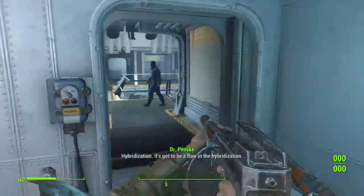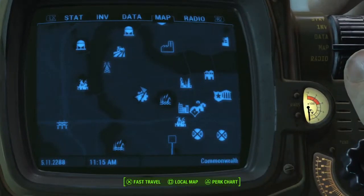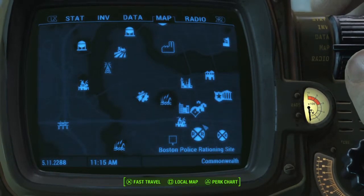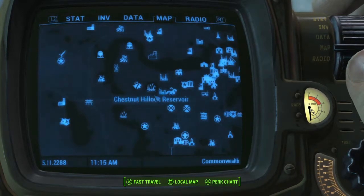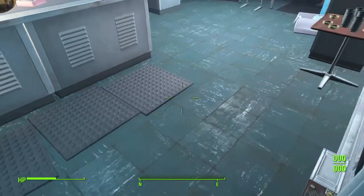Before coming here, I recommend having 5,000 to 6,000 caps just like I do. So first you want to make your way to Vault 81, which is northwest of Diamond City right here on the map. You can see it — Diamond City is there, and Vault 81 is there.